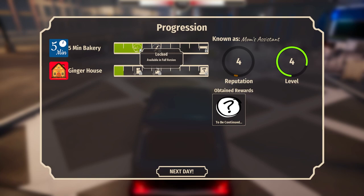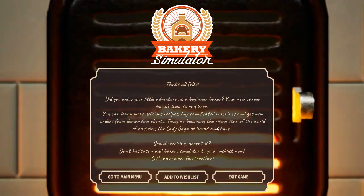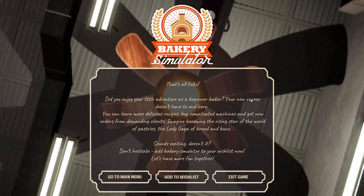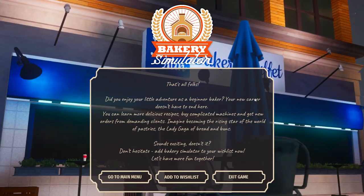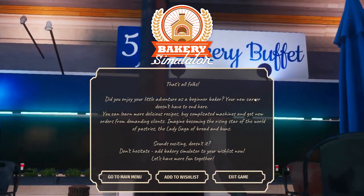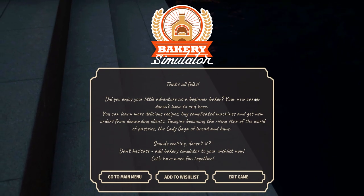Locked — available in full version. Level 4, everybody. Obtaining rewards — it's a mystery, everyone. And that is Bakery Simulator — that's all, folks. Did you enjoy your little adventure? I did — added to the wish list right now. I dig it. I really hope that you can actually customize your bakery, make enough money to get a new car, that kind of fun stuff. Let me know what you think in the comment section down below. I dig it — Bakery Simulator.